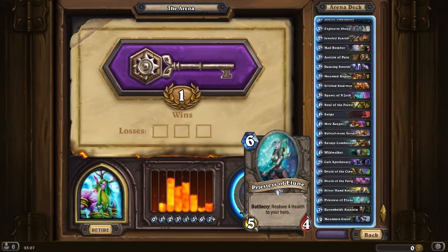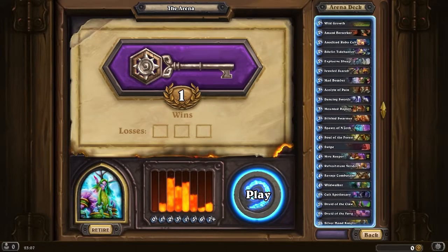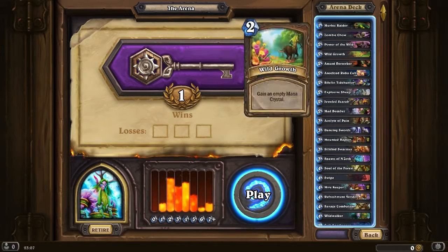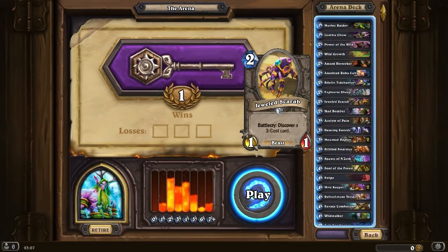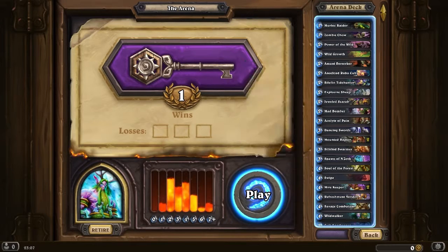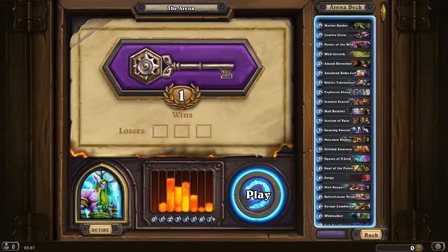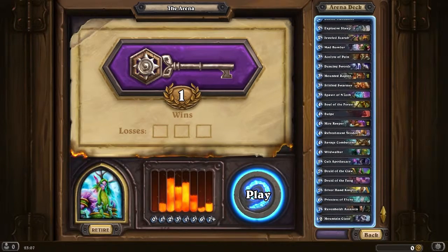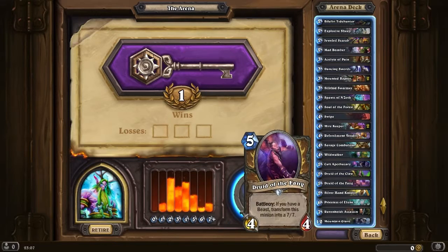I always like this card as well — Priestess of Elune. Simple card, 5/4, and with that health restore, pretty cool for anything which is not Priest. The Robocop is pretty cool as well, no other Union Scarab. A bit of card draw, Mad Bomber maybe to trigger that. And then we've got Swipe, various other things. The finisher with the Ravenhold, and a couple of Druids there.